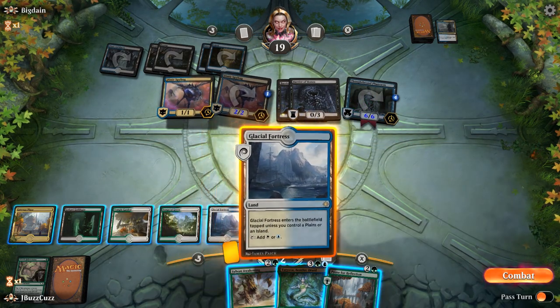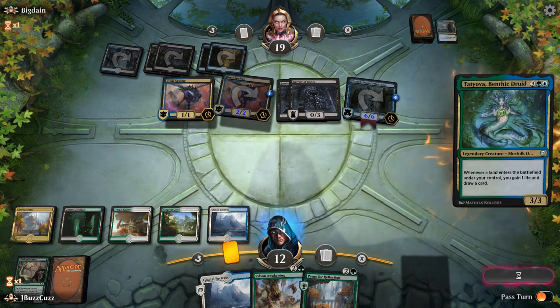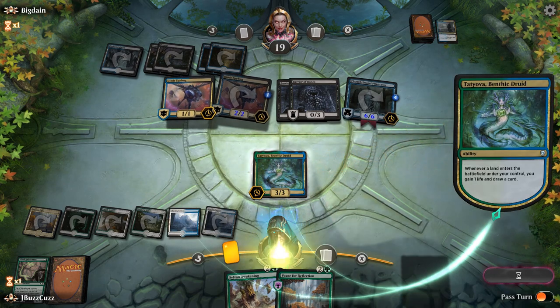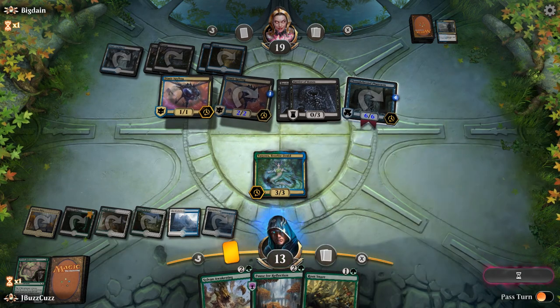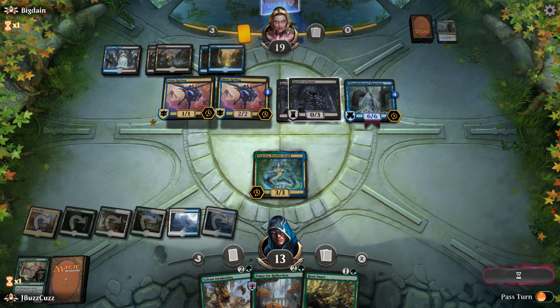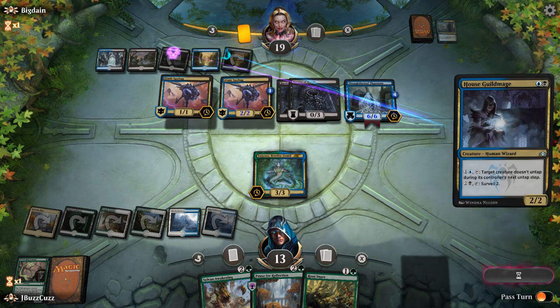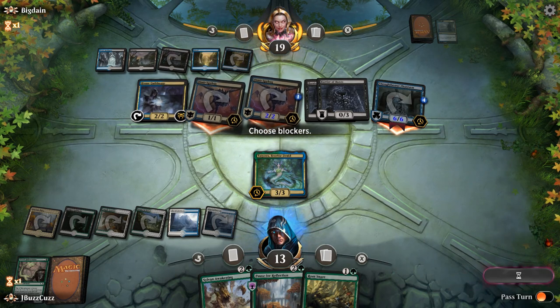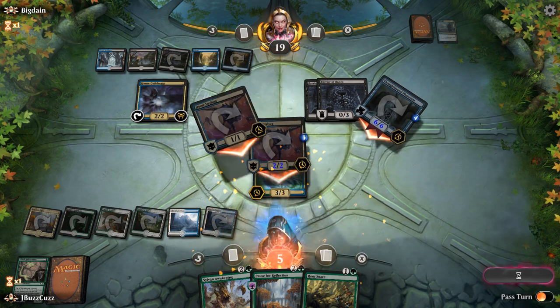There is another Fog, so I think we have to play Tatiova. Play the Glacial Fortress, which will draw us a card. So we just have to survive this hit here. We can definitely survive a few turns.